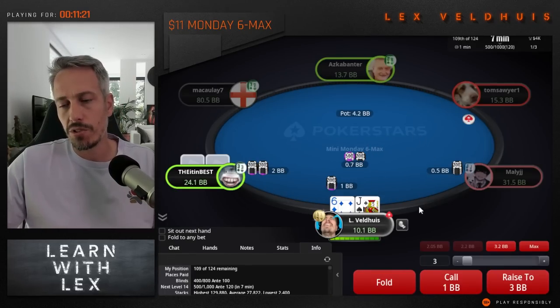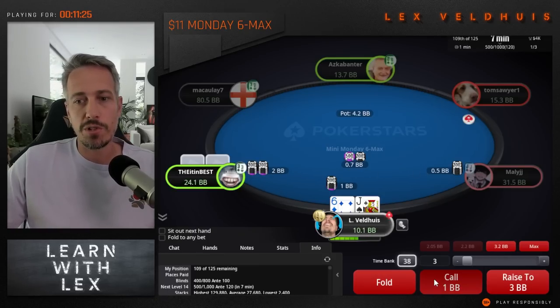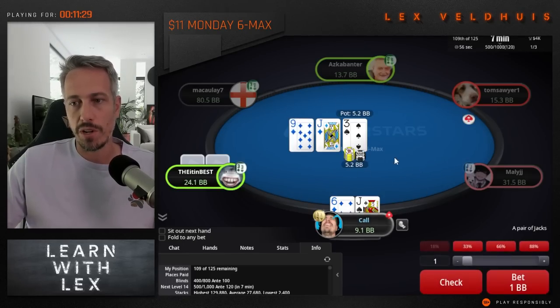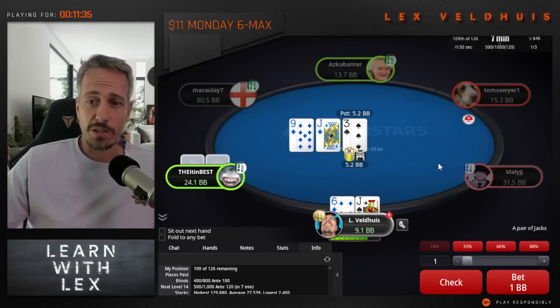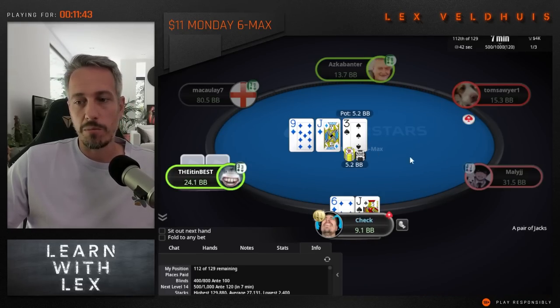Believe it or not we have jack-six offsuit. As a pure min-raise, if this was 2.1x or 2.2x I would fold this hand. But for a pure min-raise I'm getting better than four-to-one odds, so I'm going to call. Something really important to remember is that it's very hard to make big mistakes when you're a short stack, because if you make a little misplay after the flop you only do it with nine big blinds.